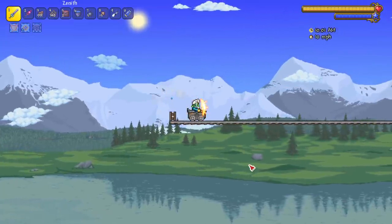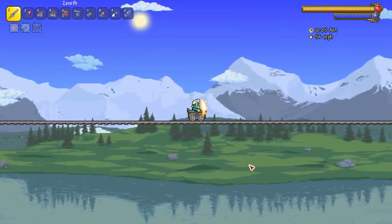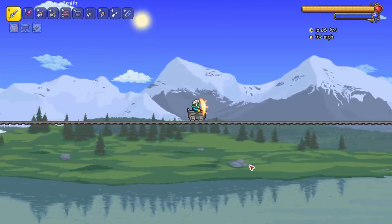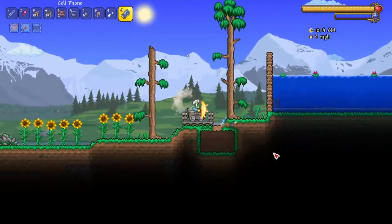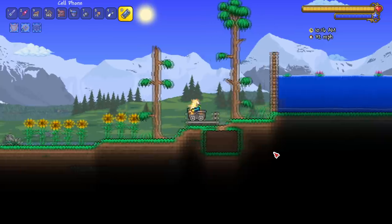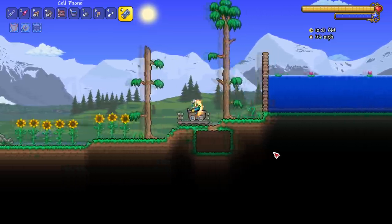Let's start with the iron mine cart. I don't know what speed this reaches - it's obviously going to be faster than the wooden one. 66 miles per hour. And on the shorter track it's also going to reach 66.